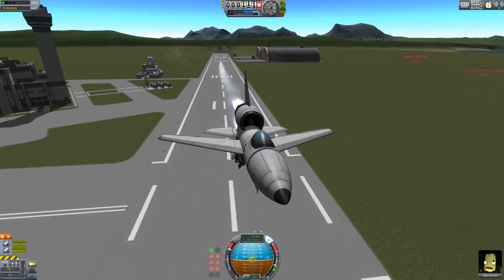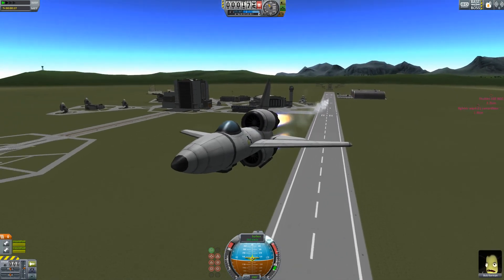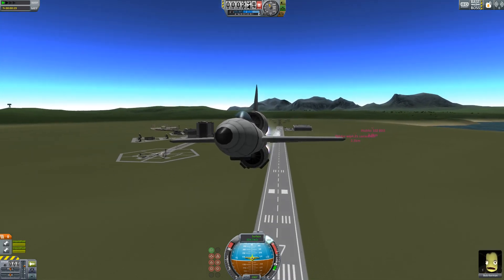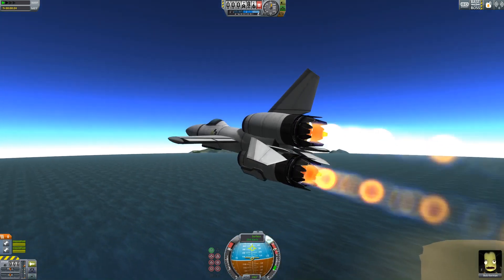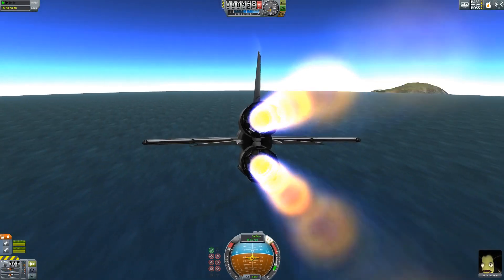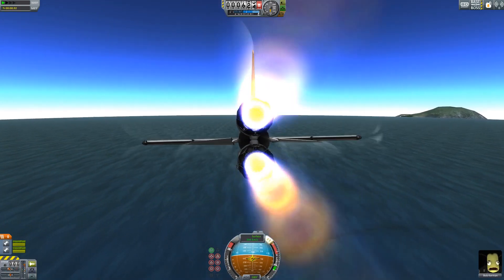It's so fast that it will tear itself apart. In fact, that's how I ended up flying it with one wing — I let it get up to about 800 meters per second at low altitude and then decided to pull up very sharply. I hadn't actually tested how fast it can go at low altitudes and survive pulling up at full force.